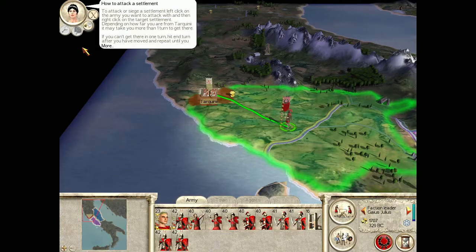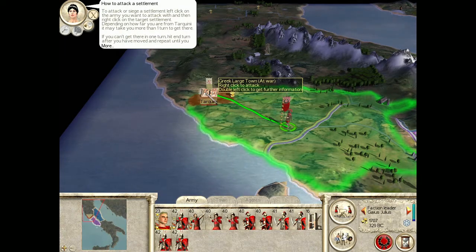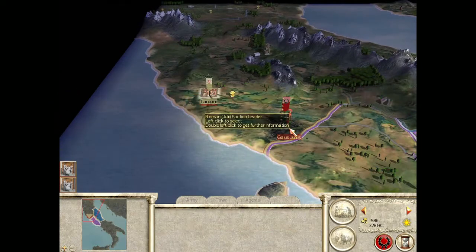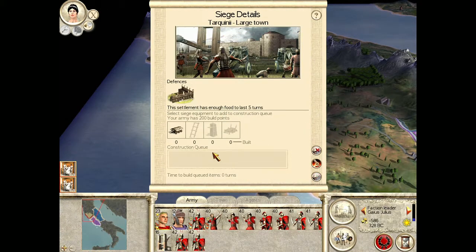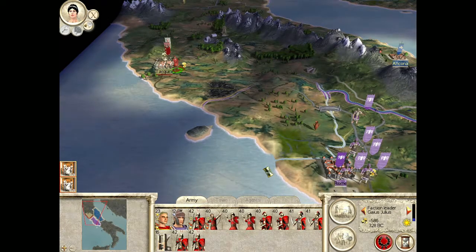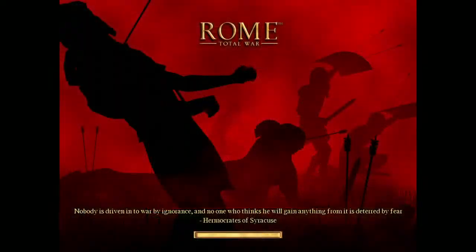'To attack or siege a settlement, left-click on the army you want to attack with and then right-click on the target settlement.' Lift the siege? Assault? Maintain the siege? Oh, interesting — the settlement has enough food to last for five turns. So if I just wait five turns they might just surrender. Where's the fun in that? Maybe we could siege them and negotiate terms of surrender. I like that — that's a cool tactical option. You might have a big army but rarely engage in battle because you just intimidate your foes.